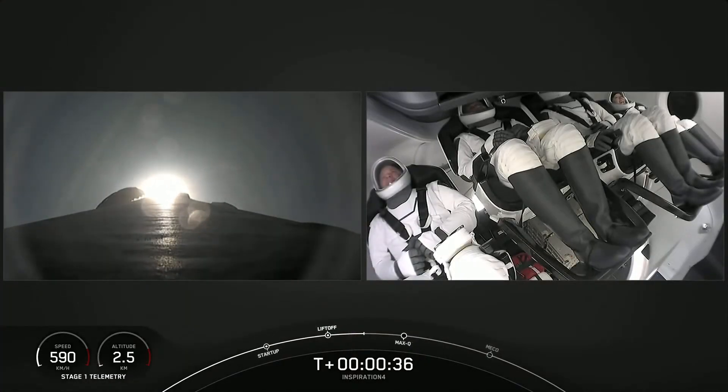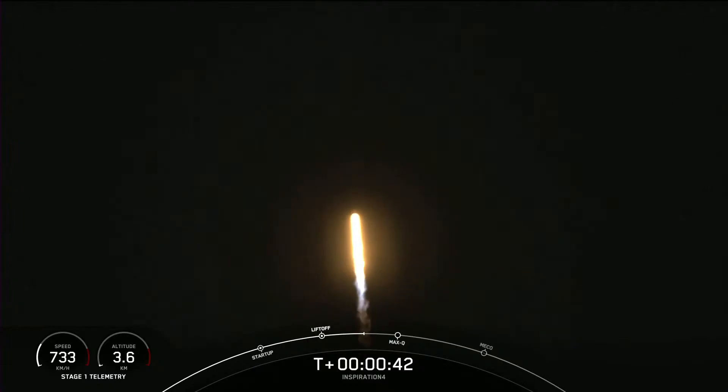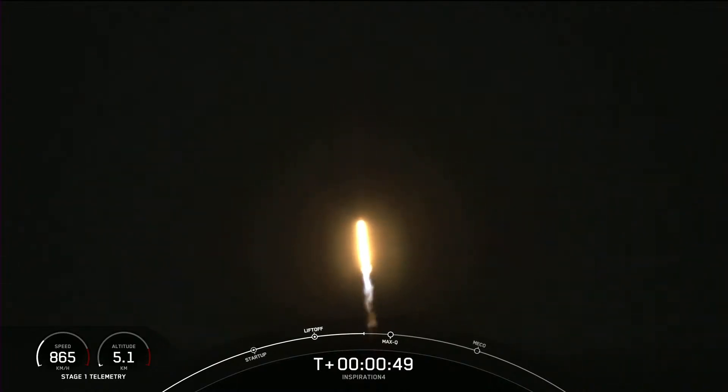This is the Spark mission, carrying the Inspiration 4 crew onboard Dragon and Falcon 9. We're into the throttle down, we're into the throttle bucket. Stage 1 throttle down, throttling down in preparation for the period of maximum dynamic pressure.